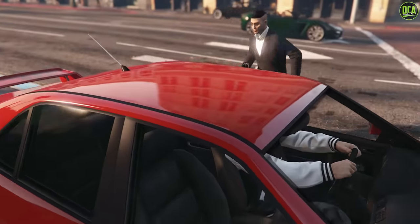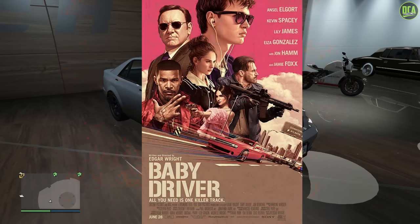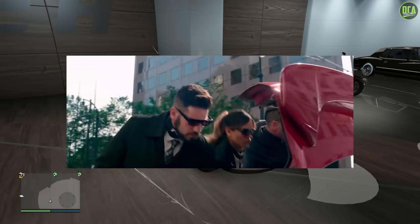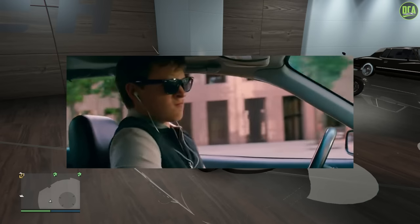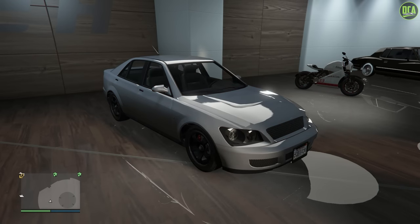Anyways, in today's video we're going to be building the 2006 Subaru WRX STI from the movie Baby Driver - an absolutely fantastic movie with arguably one of the greatest opening scenes with that WRX. The music, the timing, the stunts - it was all just so well done. The vehicle we're going to be using for this build is the Karin Sultan, the regular one.